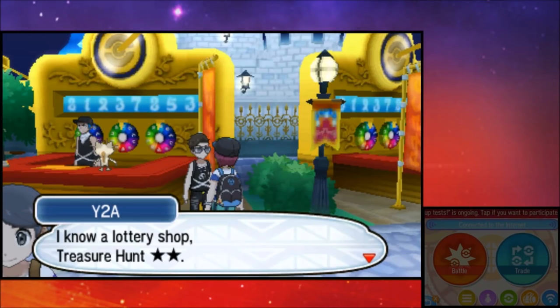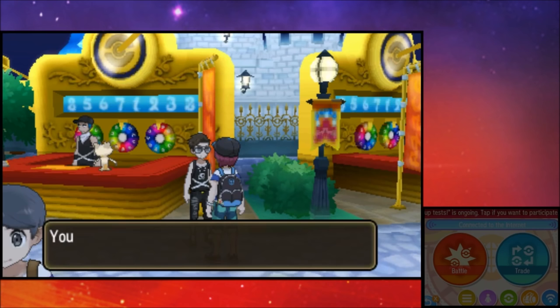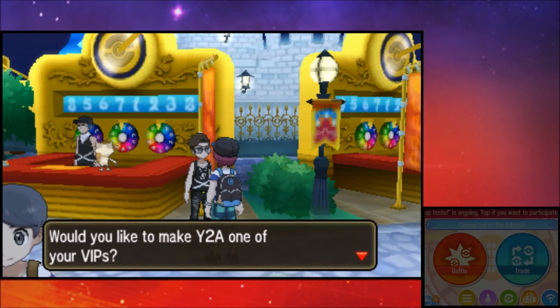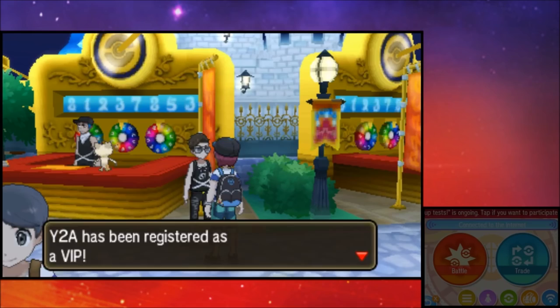There it is — that's all it takes to get unlimited bottle caps in Pokemon Sun and Moon. You need to find someone that has this Treasure Hunt 2-star set up and add them as a VIP immediately. I got super lucky — Alkiss is actually one of my DS friends, so we got this set up and I can make him a VIP, and now the bottle cap madness begins.